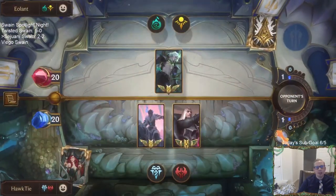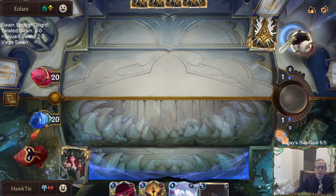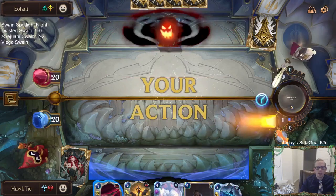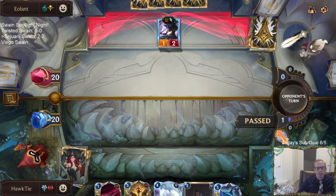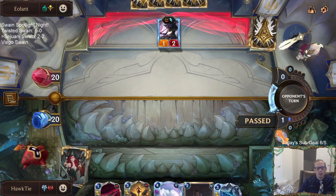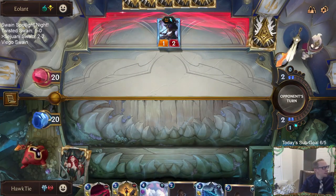I missed using Scorched Earth on the Merciless Hunter — that would have saved me seven life. I take three; I was at nine, down to six. They have Azir and then two draws. I think I probably win that game if I would have cast the Scorched Earth. So we probably should be three and one — they were going to have just two random cards and I had Leviathan and Sejuani. It would be pretty difficult for us to lose the game. So I'm sorry about that — lesson learned, keep paying attention, don't tilt.